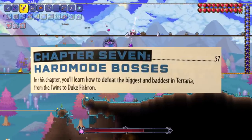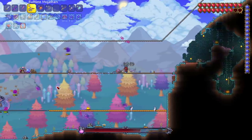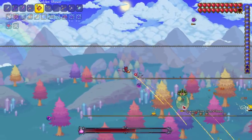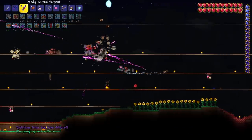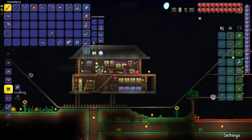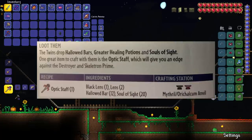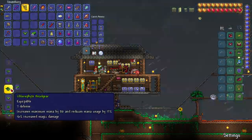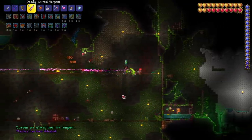Chapter 7 is called hard mode bosses — this is where the action really steps up. Since this is an older book, the Queen Slime obviously isn't in here, but I'm still going to fight her quickly before taking on the next two mech bosses. With the Queen Slime dead, let's take on the Twins and Skeletron Prime. With every single mech boss defeated we can now craft some hallowed equipment, which will be a major upgrade. The book also mentions crafting the optic staff after killing the Twins.